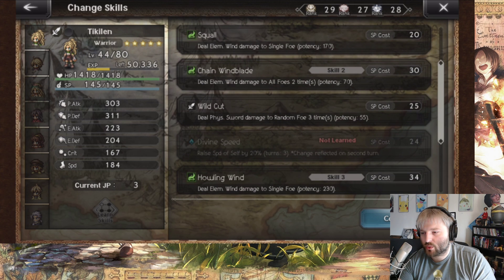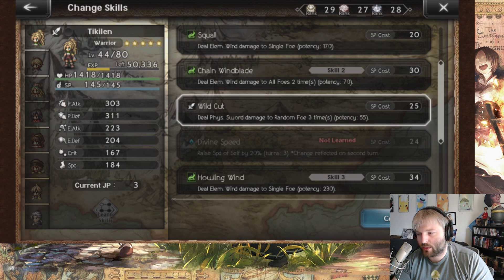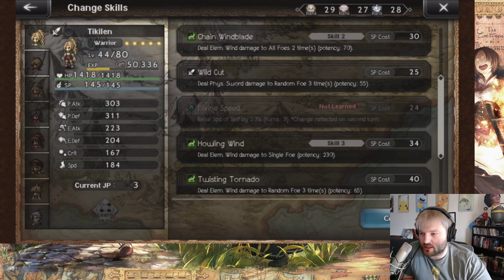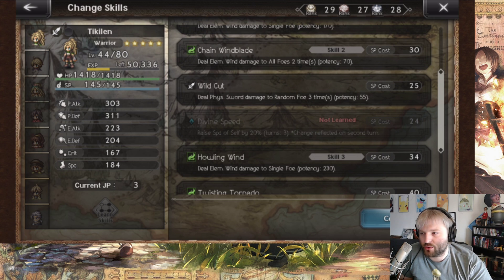Wild Cut: physical sword damage to a random foe three times. This is sometimes better than Trifold Slash, sometimes worse. Trifold Slash hits one target three times — if you break someone on the first hit the next two hits still go there, or if you kill a target they go to waste. With Wild Cut, if you kill someone with the first hit the other two slashes can go elsewhere. Usually Trifold Slash is better, but there are times you want the random foe spread. Divine Speed is nice to have — there are fights where enemies have physical counter stance and you don't want to attack, so you can spend a turn buffing instead.